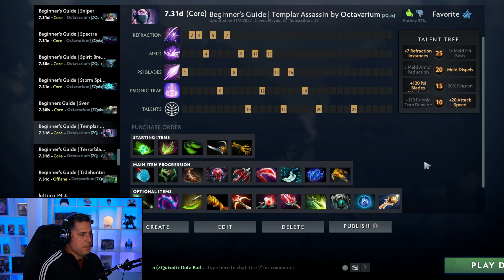Essentially this is the core mid build: you're going Psi Blades into Refraction with a value point of Meld. The difference with carry Templar Assassin is that Meld is usually taken at level one, and Psi Blades is usually taken at level eight with Meld taken in between Refraction. So as a Position 1 you're focusing on Meld and Refraction as opposed to Psi Blades earlier, which you do for mid. That is one of the primary differences in the current Pro meta.